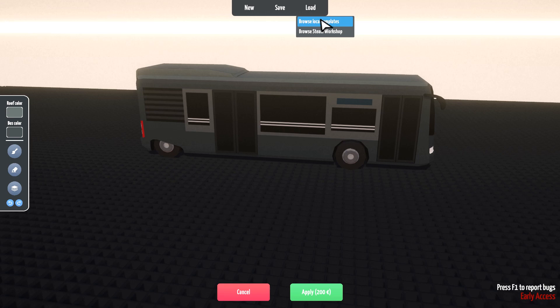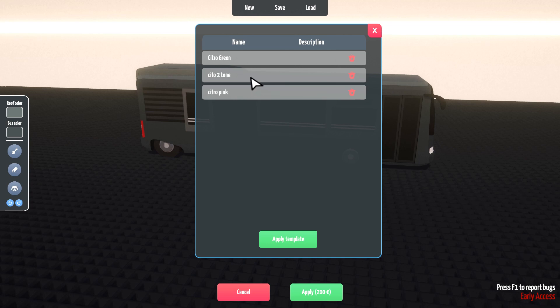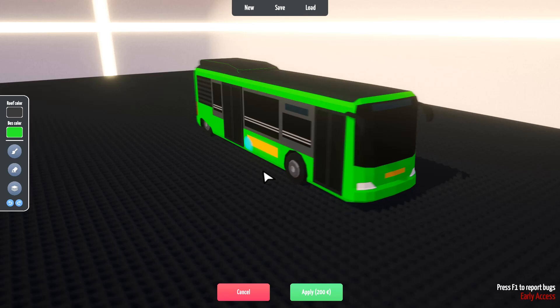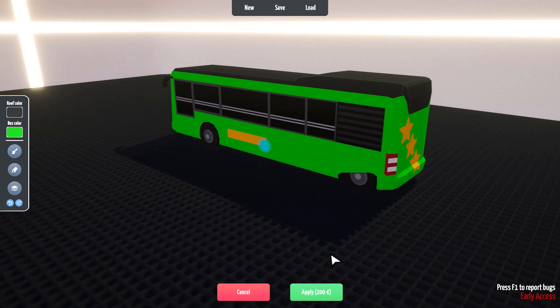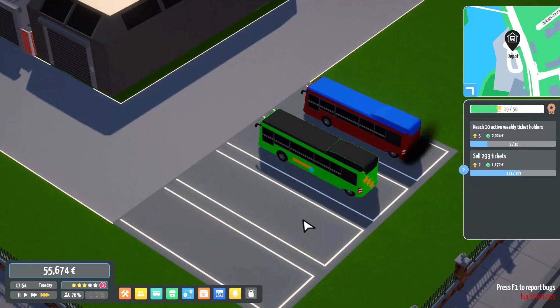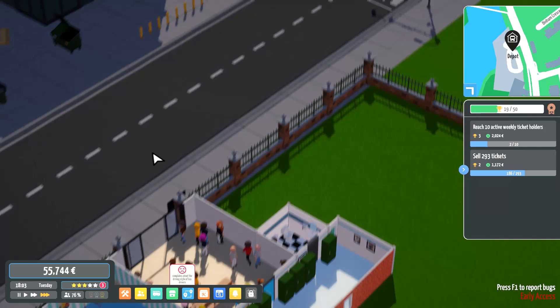We made a preset template for our livery — we're going to browse local templates. These are two I did for practice, and then we'll do our Citro green, which is what we have. Apply that and there it is in all its lovely glory — a nice lime green with a few stars on the back. Perfect, classy! And with a puff of green smoke, off it goes.